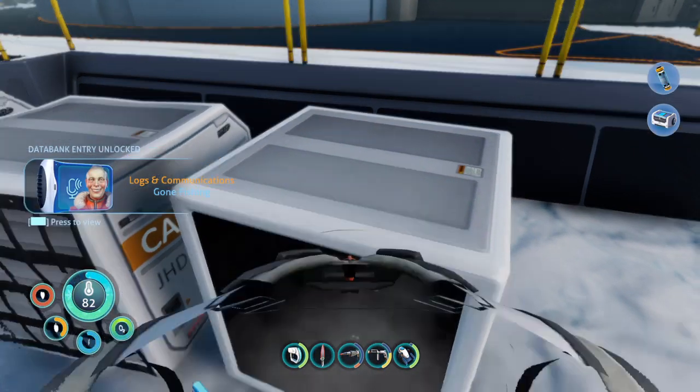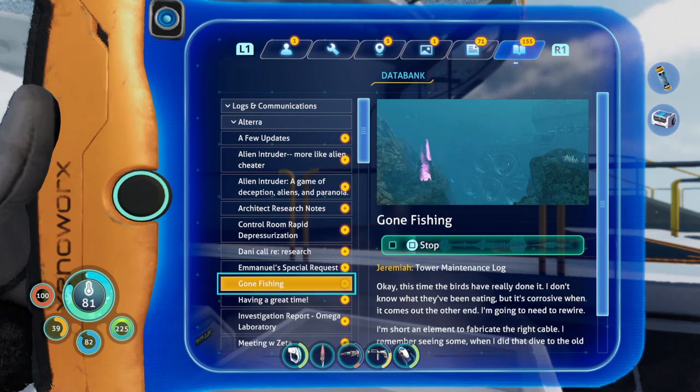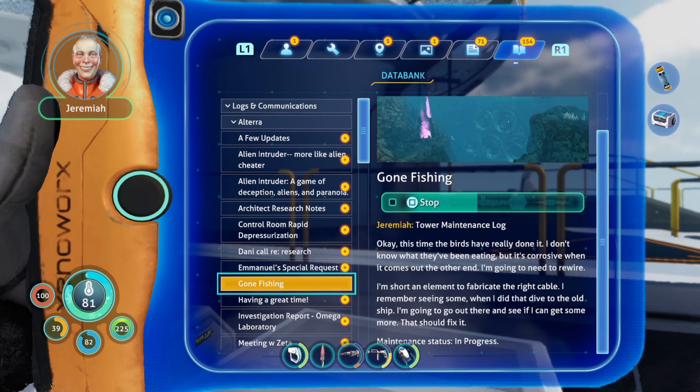Fisher Tower maintenance log: okay, this time the birds have really done it. I don't know what they've been eating, but it's corrosive when it comes out the other end. I'm gonna need to rewire — I'm short an element to fabricate the right cable. I remember seeing some on a dive to the old ship, I'm gonna go out there and get some more. That should fix it. Maintenance status: in progress.